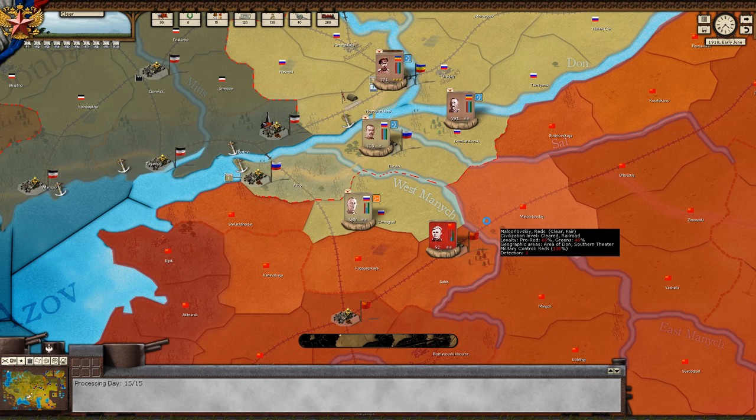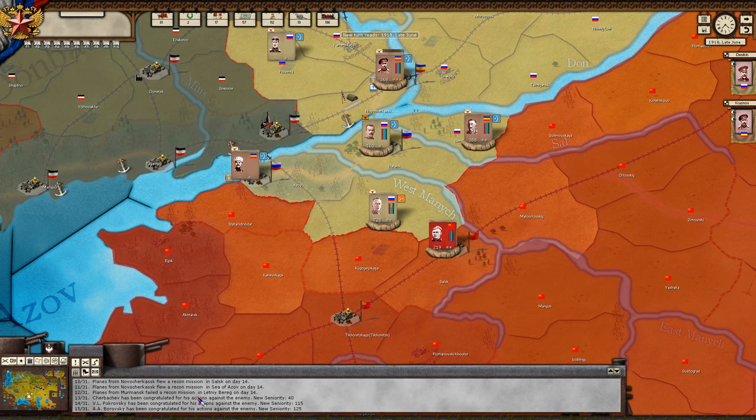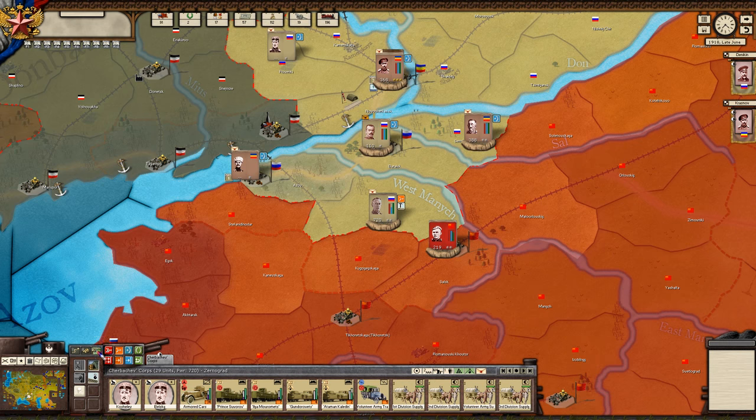This brings me to my next part — depots. Supply depots are constructed using your supply wagons. Once you construct one, supplies will gather in that province from your supply chain and you'll be able to resupply there. Once you lose supplies, things go south pretty quickly. So what we do then is go over here and build a depot — that uses up one supply wagon but it's worth it.